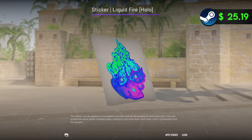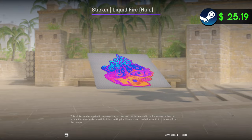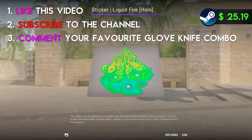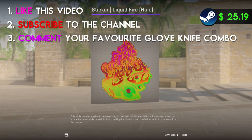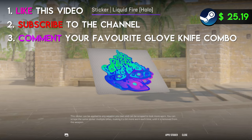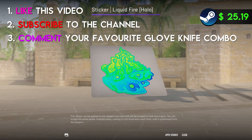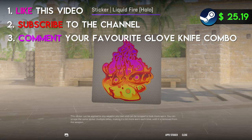Alright, this week I'm doing something a bit different. Instead of a skin, I'm giving away this Liquid Fire sticker. To enter, like this video, subscribe to my channel, and leave a comment letting me know what your favorite glove knife combo was from this video. Feel free to tell me which ones you didn't like as well — I'm curious what kind of taste you guys have. Also, make sure to have your Steam trade link in your YouTube bio so I can send you the sticker when you win. Make sure you don't skip a step or else you won't be entered. Thank you guys for watching, and I'll catch you in the next one.